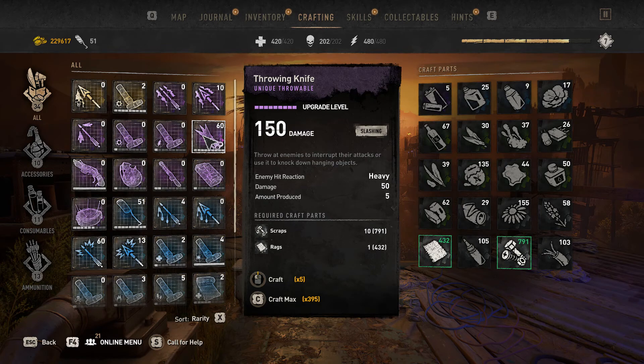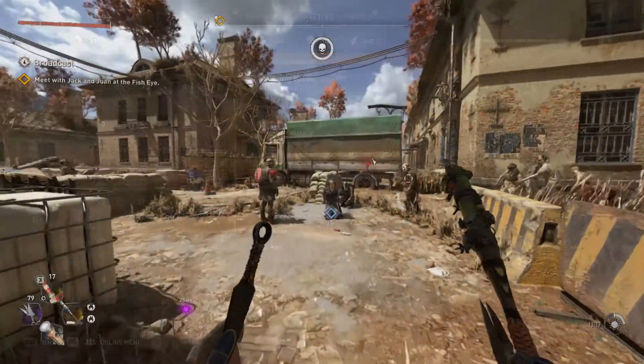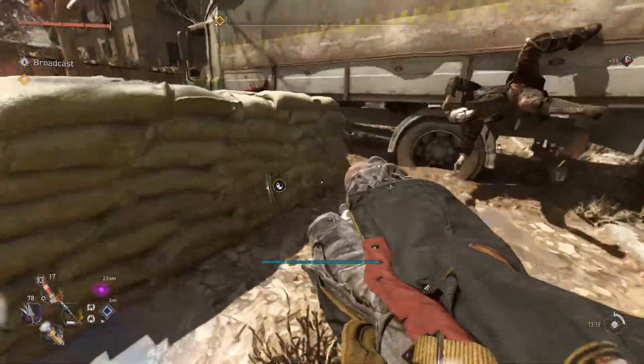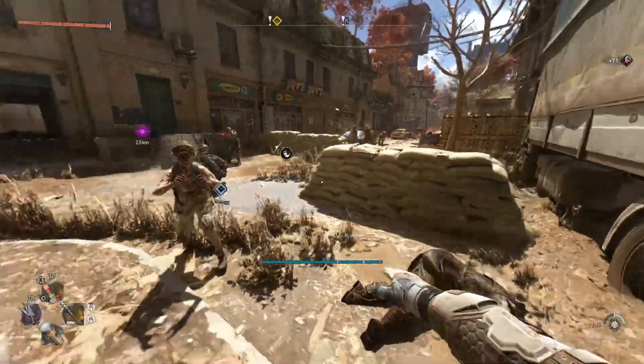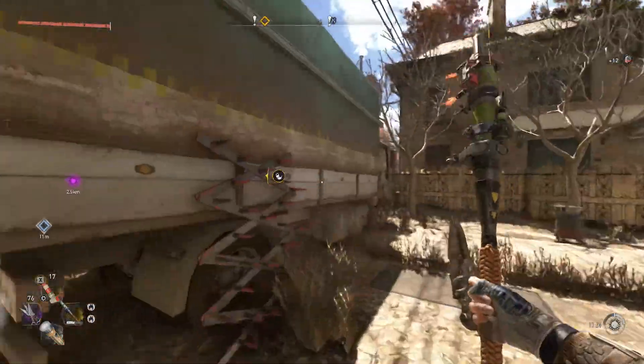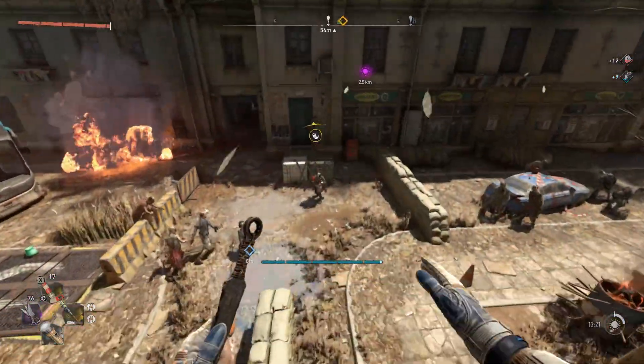The first and most important blueprint upgrade is the throwing knives. You get this extremely early in the game and it definitely needs to be the number one thing you upgrade first. As you upgrade it, it'll craft more knives at a time, deal more damage, and stagger your opponents. One of the best things about throwing knives is that it's cheap to craft.